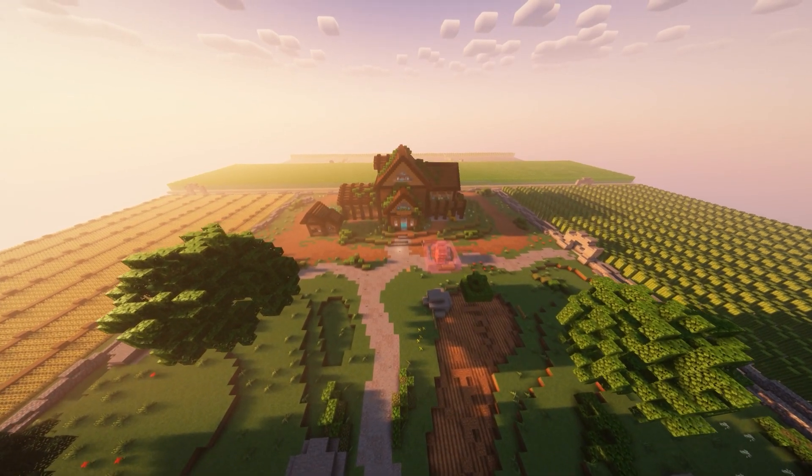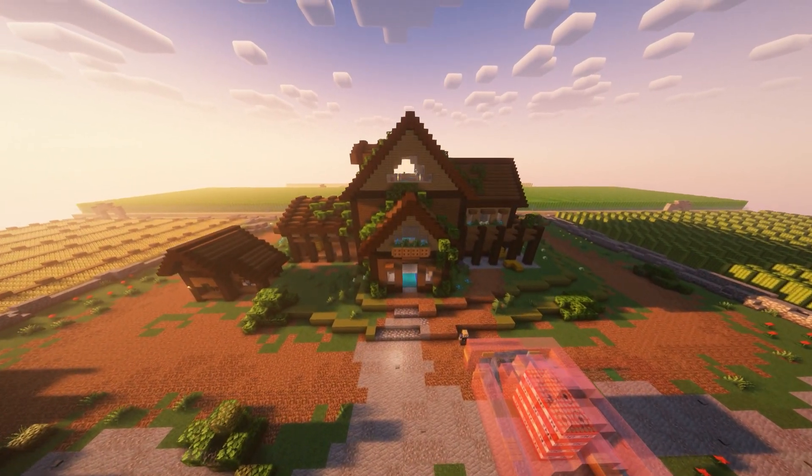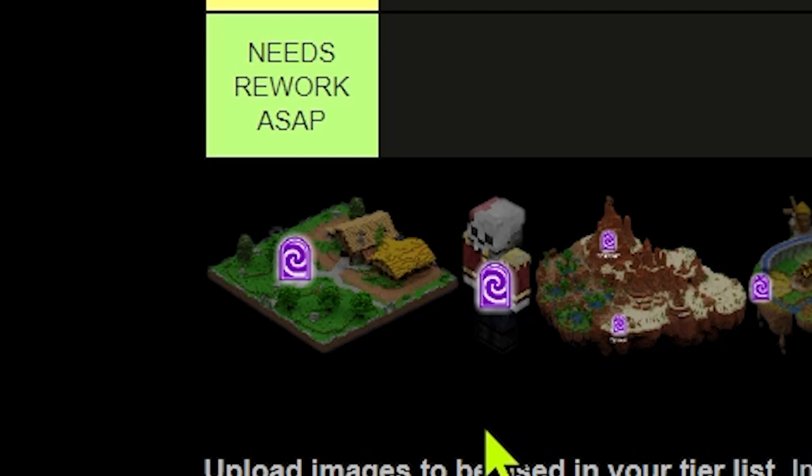Next up we're gonna have the Garden. The Garden is where you do all of your farming. With the automation available it's so easy to make farms compared to how it used to be, and the amount of farming fortune you get from here is insane. In my opinion it's probably one of the better islands, and I know this is gonna sound crazy — I'm putting it at S plus.